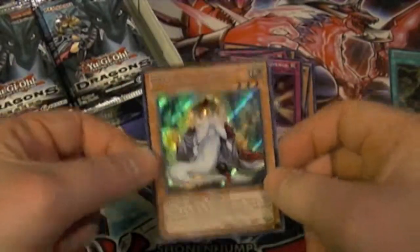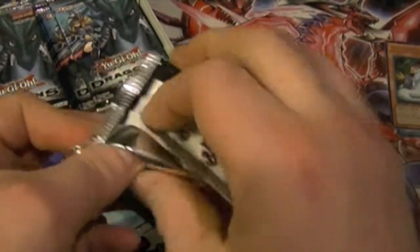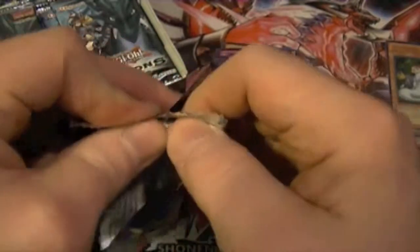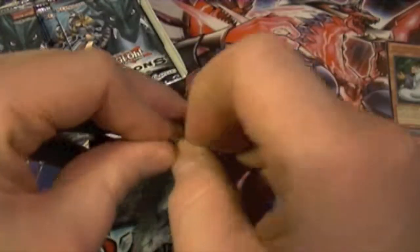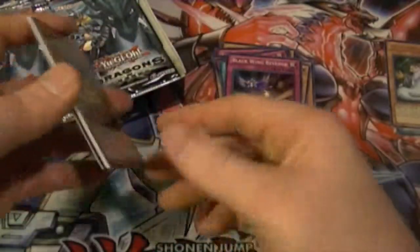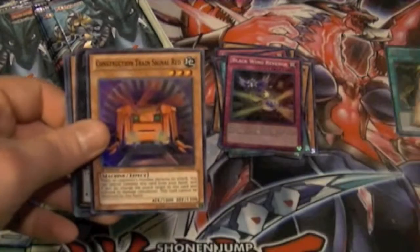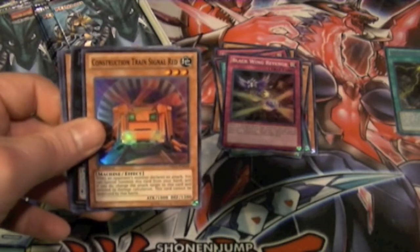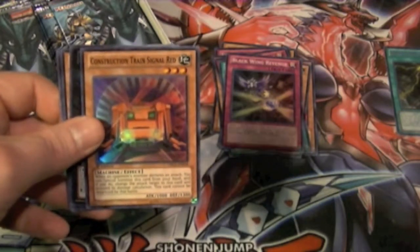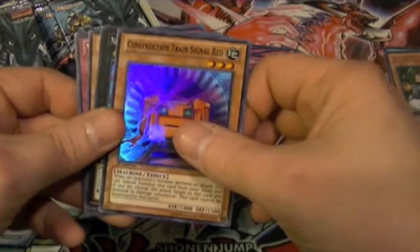Mathematician in Spellbooks is 100% broken — as if it's not already broken enough. You normal summon it, then you can send one monster from your deck to the graveyard. Oh, never mind — not that great, except maybe in certain decks.